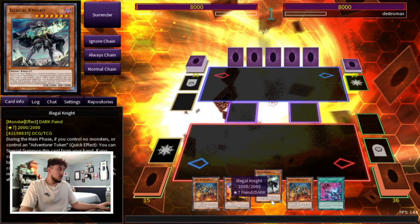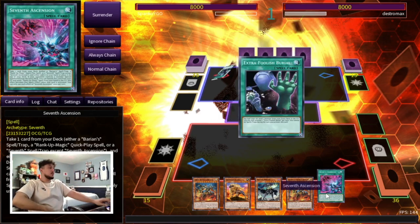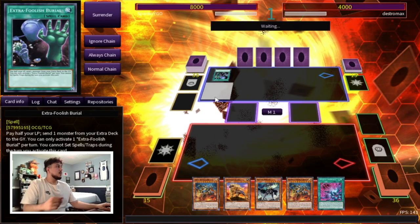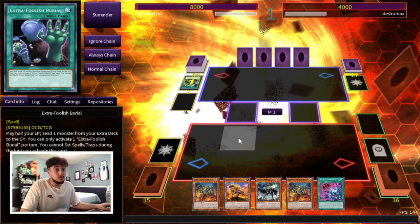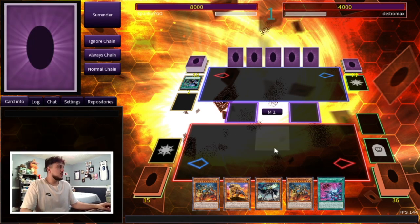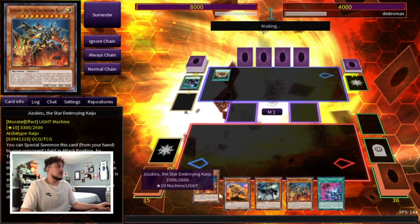We drew it! We drew 7th Ascension! Okay, an okay hand — not the best in the world but playable. I love when people pay 4000 against Crusadia because that means I can do whatever I want and I'm gonna OTK you no matter what. We have double Kaiju here, so I don't think it matters what he sets up. I'm gonna Kaiju him regardless. I get to special summon a Kaiju to my side of the field as well, which is really strong.